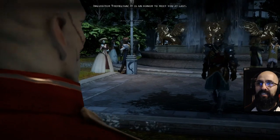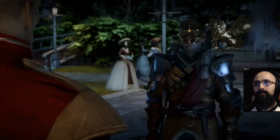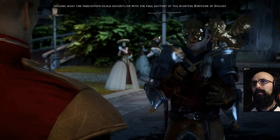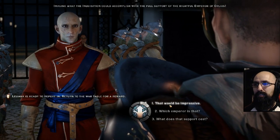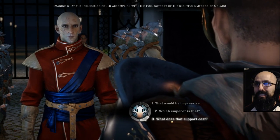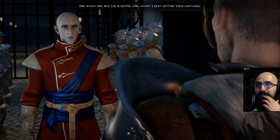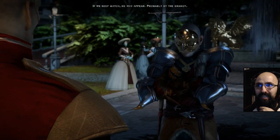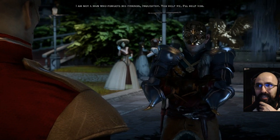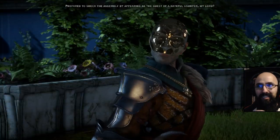'Nice, Inquisitor Trevelyan, it is an honor to meet you at last. The rumors coming out of the Western Approach say you battled an army of demons. Imagine what the Inquisition could accomplish with the full support of the rightful Emperor of Orlais.' I had a political talk — I keep getting them confused. 'I am not a man who forgets his friends, Inquisitor. You help me, I'll help you. Prepared to shock the assembly by appearing as the guest of a hateful usurper, my lord — they will be telling stories of this.'